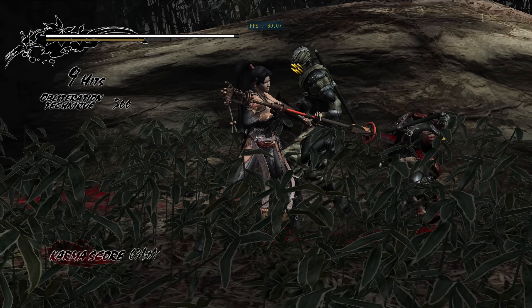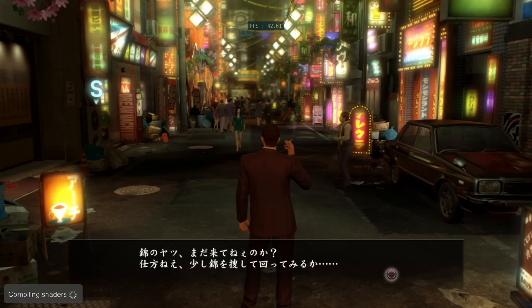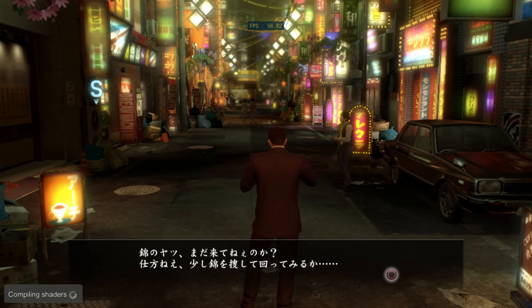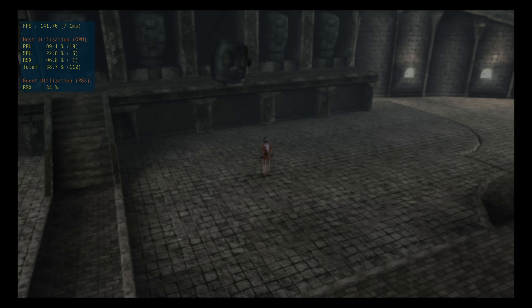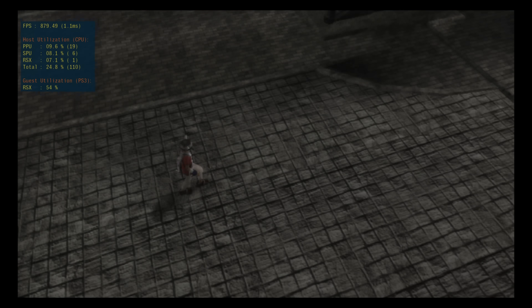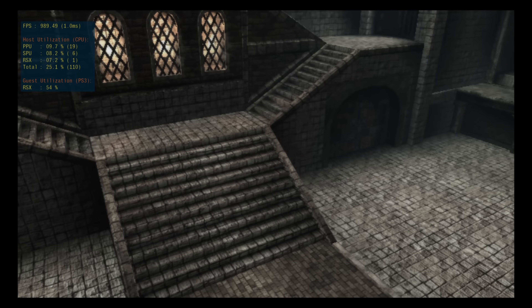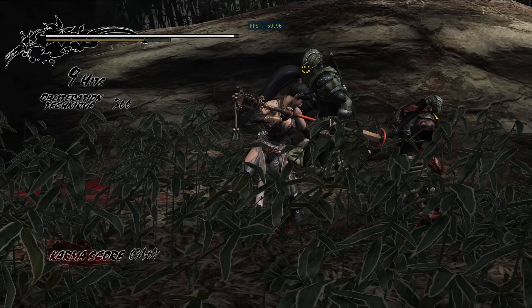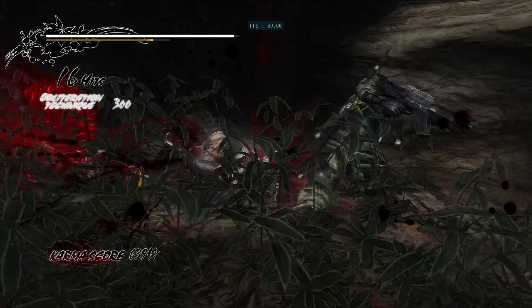We can actually patch MLAA out of games and observe a dramatic uplift in performance in RPCS3. Patching MLAA out of Yakuza 0 takes it from about 45 FPS to 60. If we patch MLAA out of a simpler game such as the PlayStation 3 version of Yakuza, we can go from around 130 FPS to nearly 1000 FPS. It's because of code like this that games famous for running badly on real hardware tend to run very well on RPCS3, but games known for making great use of the PS3 hardware tend to be quite slow on RPCS3.